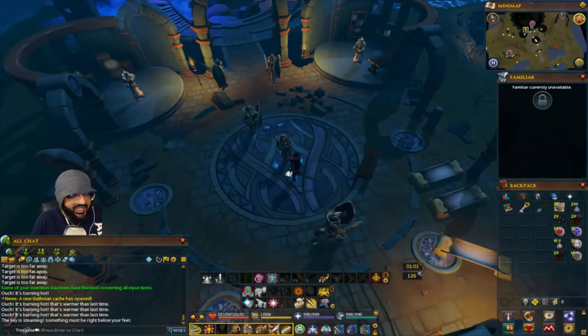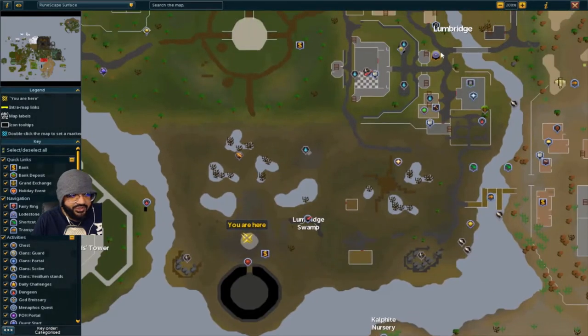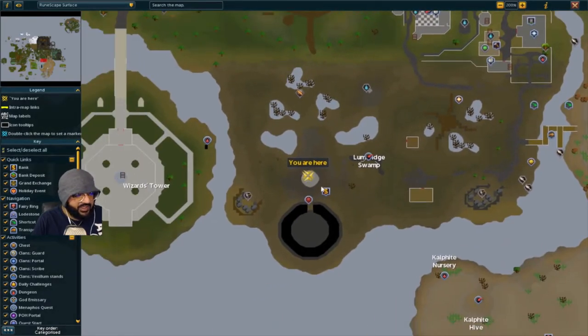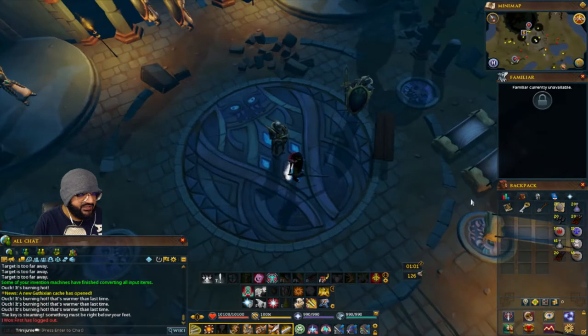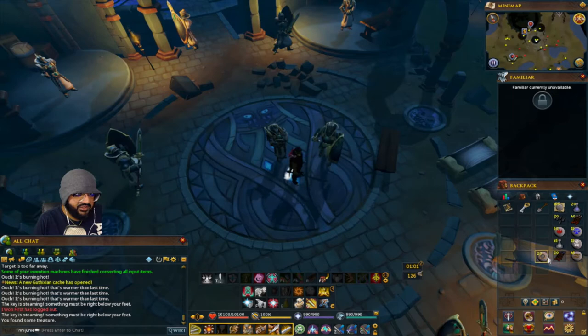The next one is at Shattered Worlds, right at the entrance. From the Lumbridge lodestone head all the way southwest, past the swamp to Shattered Worlds. You'll be on a little circle — when you feel the key it's steaming hot, so dig and you'll get the treasure.